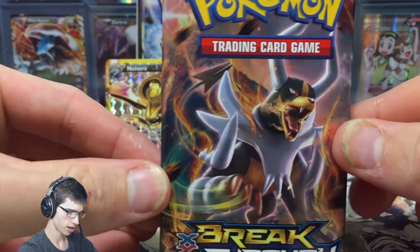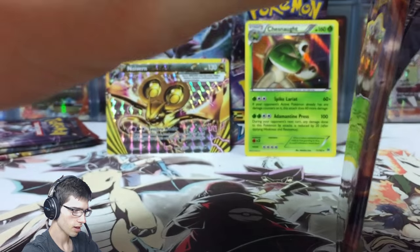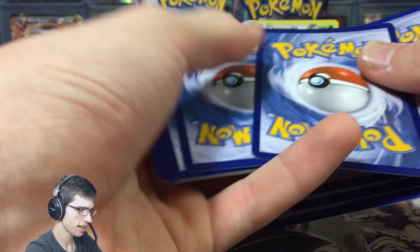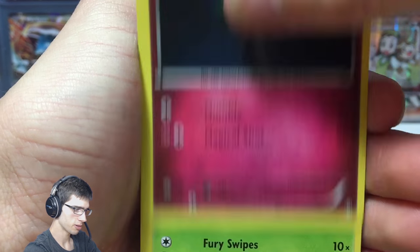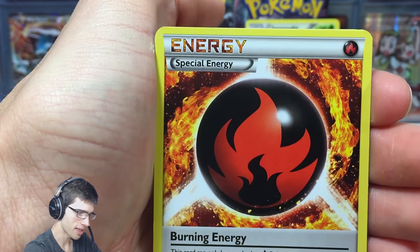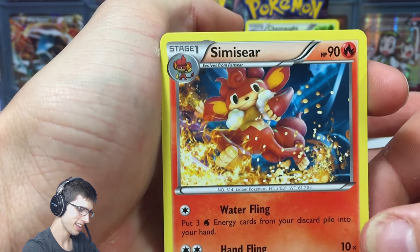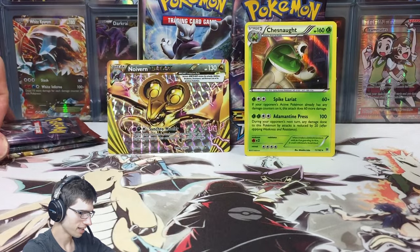So we've got four packs to go — this one makes four. Let's crack into the next pack. We've got Scatterbug, Raltz — it's just kind of like we're not getting enough EXs at the moment. It's just the pack opening vibe I'm getting right now. We've got a Ghastly and a Monkey — that's not a good vibe. Please stop.